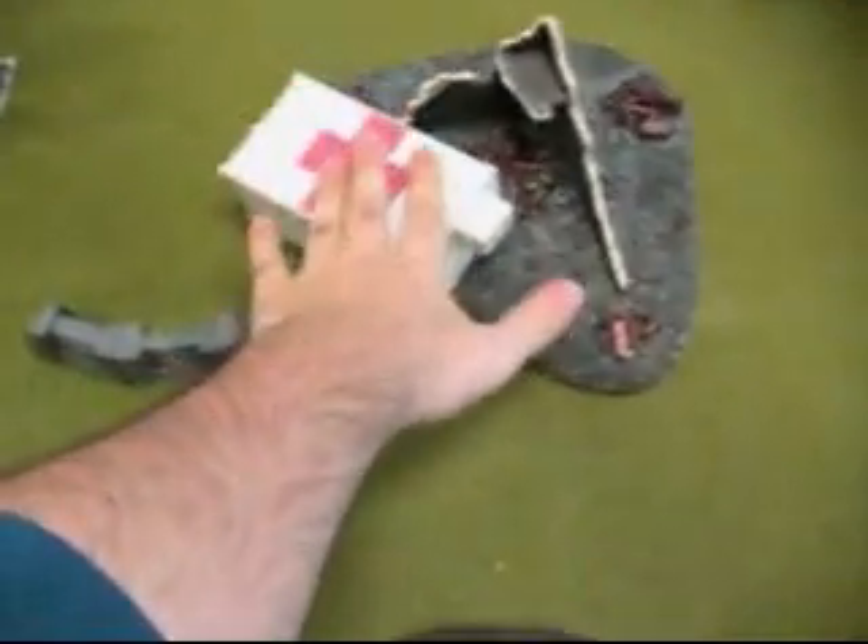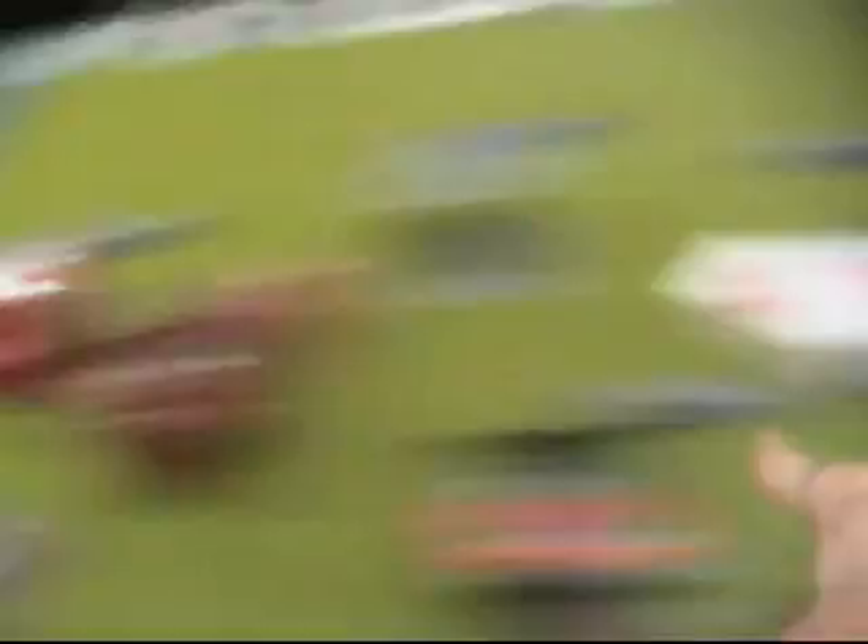Here is our lovely table — got a bunch of stuff. We're doing this very basic. The medical container is our primary objective, two points a turn. We each have reinforcement points on opposite ends of the table — 150 points for each turn you hold it, 100 points for capturing it. Very basic: capture the primary objective, kill the enemy.